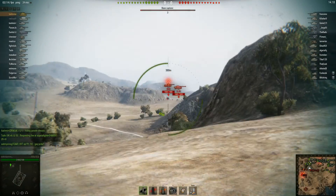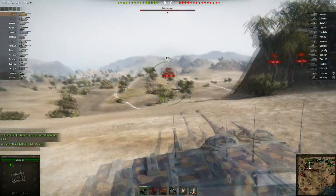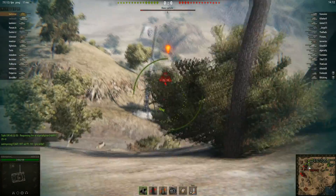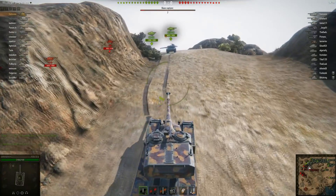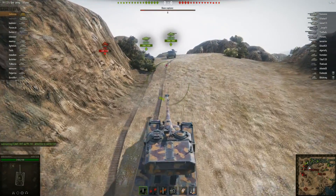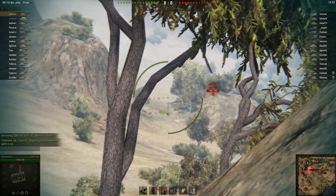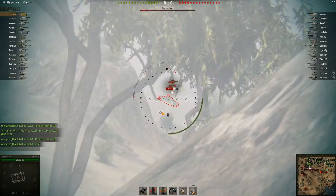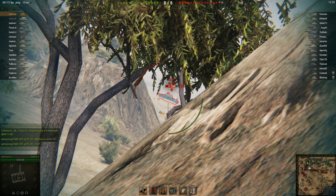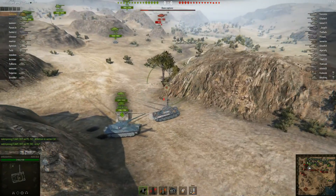Right away he's going up to the B3 spot, C3 spot, somewhere around there. He kind of takes a bit of a risk there — he went to the further route instead of taking the shorter one, which is safer. He got spotted, but it didn't cost him any HP, so it kind of paid off. He puts two shots into the 140, tracks it, it repairs, and then he misses the third shot.